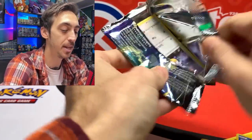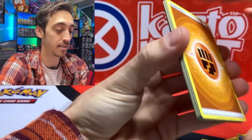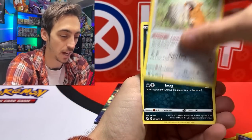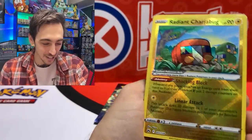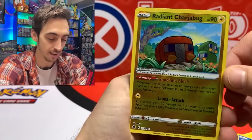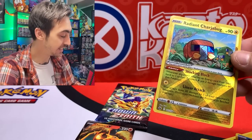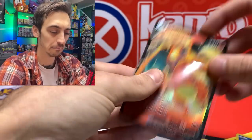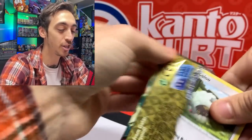Two packs left from this ETB. I'm excited to see all of the next products coming out for Crown Zenith too — it's cool how they're staggering the release so it's not all hitting shelves at once. Cufant and Radiant Charjabug — I think I've almost pulled all of the Radiant cards now. The electric and dragon types with that yellow background really show off the radiant effect well. Radiant Charjabug hiding a Charizard V — can't complain with that! This would be the reprint from Brilliant Stars. It's crazy how long ago Brilliant Stars came out and it still feels like a brand new set.